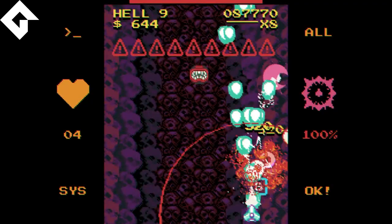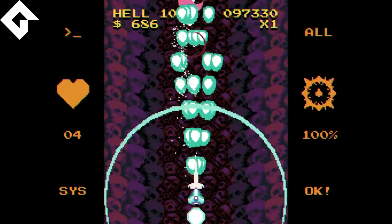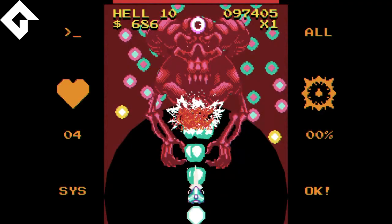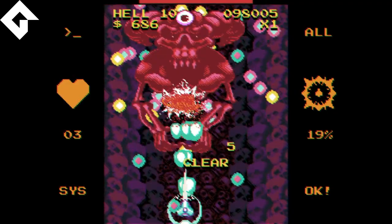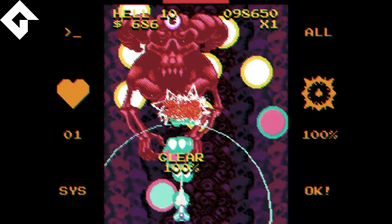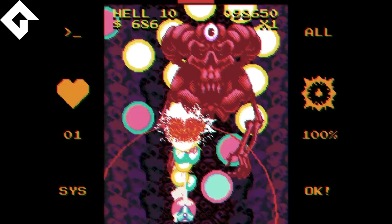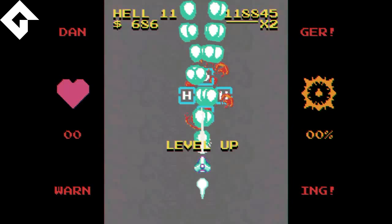On récupère de l'argent pour acheter des améliorations off-game. Ça a une importance assez faible globalement. On arrive au niveau 10 et j'ai acheté dans la boutique la possibilité d'affronter ce boss - il faut l'acheter dans la boutique. Au niveau 10, quand vous y arrivez, vous allez tomber sur ce boss. C'est la première fois que je l'affronte et on voit que les patterns ne sont pas ultra difficiles mais assez rapides - c'est un mix entre manique et old school.